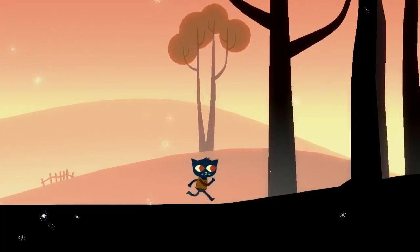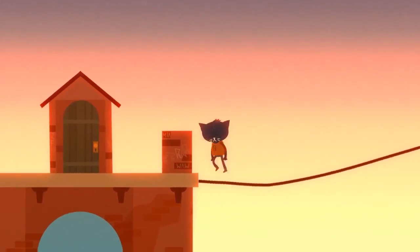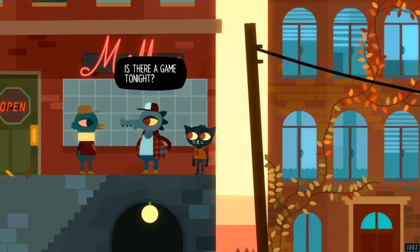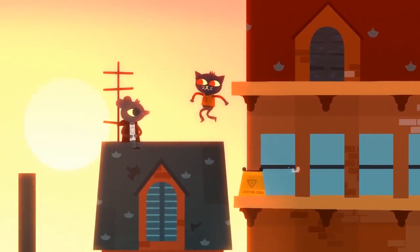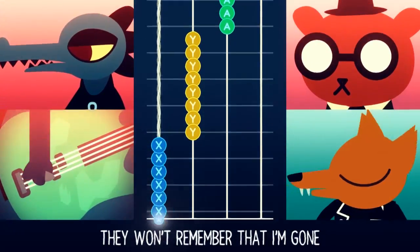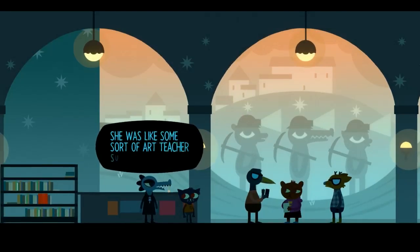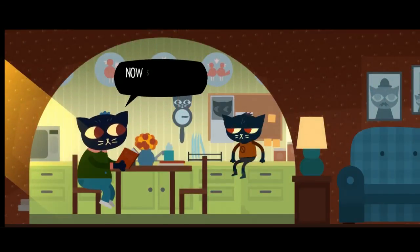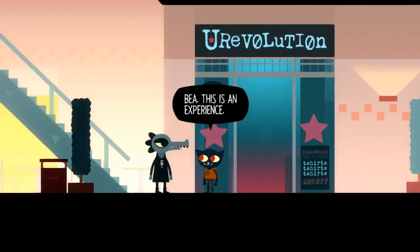When it comes to gameplay, this game is interestingly put together. It's not that you have no control over the character — on the contrary, most of this game will have you exploring Possum Springs and watching it change from day to day as you interact with the townsfolk. Plus, there is quite a bit of platforming required to complete most of the side quests, and while hanging out with your friends, there are quite a few mini-games thrown in, such as rhythm games and finding constellations. However, most of this game consists of May having conversations with people and choosing which dialogue path to explore.